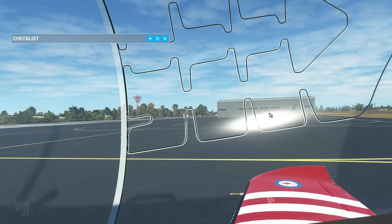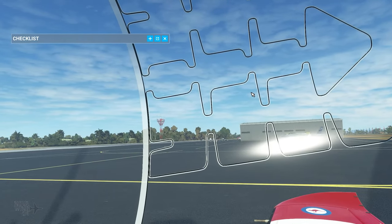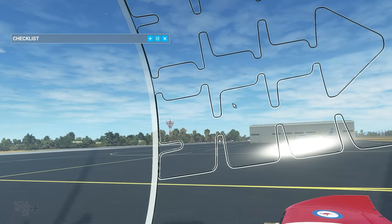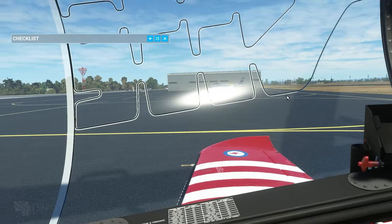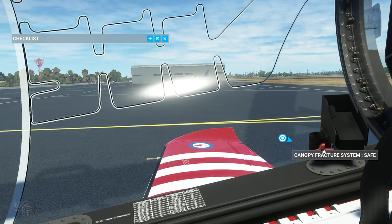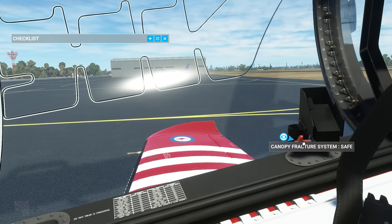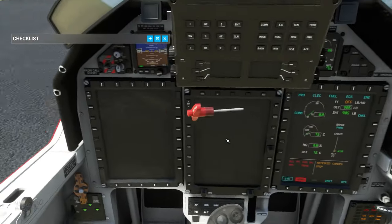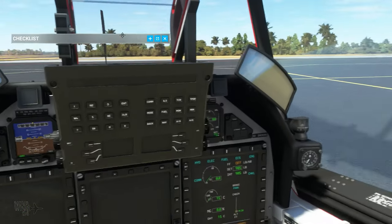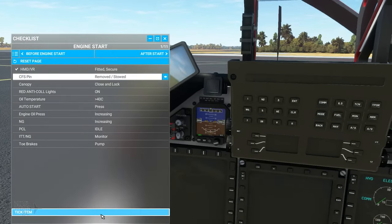If you ever need to eject or blow the canopy for any reason, the CFS is triggered automatically with ejection or manually if needed — it explodes the detonation cord and blows the canopy away. Because it's explosive, it must be armed, and on the ground you keep it disarmed via this firing pin which is currently in safe mode. In order to close the canopy you actually need to arm the Canopy Fracture System first — there's a little cute animation to put that into the combing.